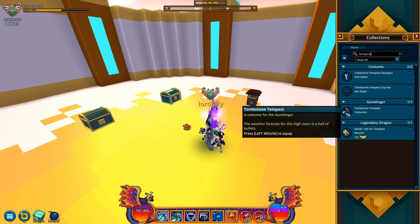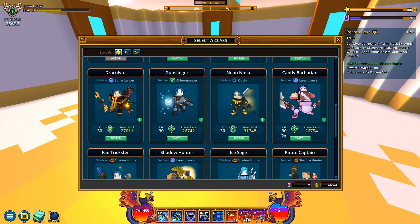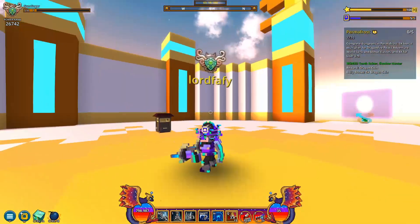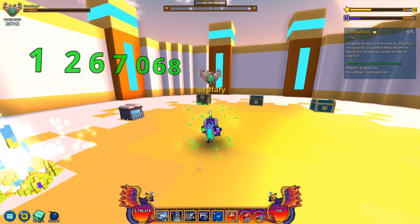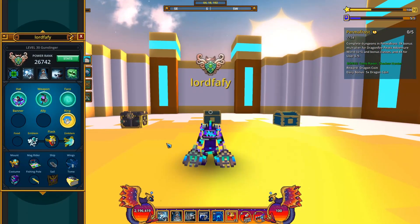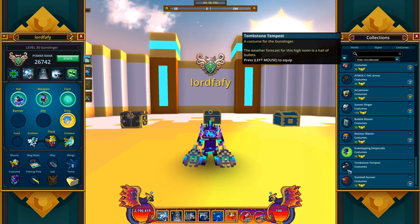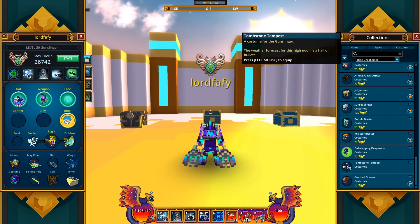Let's hop on to the Gunslinger to see what the class looks like — it's probably so dusty, I haven't been in here in many, many months. Nice costume — it's actually got a pretty looking costume on it, but we will change it to a more suitable one. As I mentioned, it's got no mastery associated with it. It's also got a description: Tombstone Tempest, a costume for the Gunslinger — the weather forecast for this high noon is a hail of bullets.